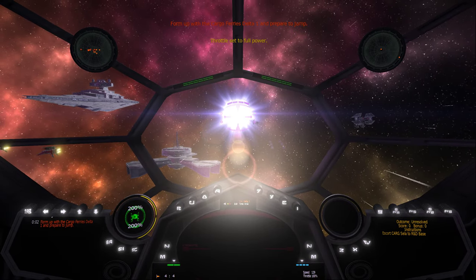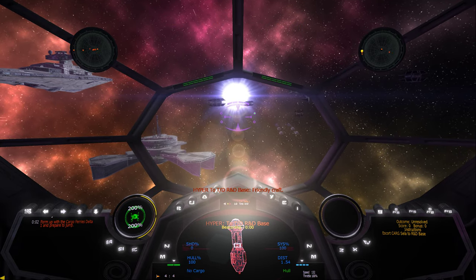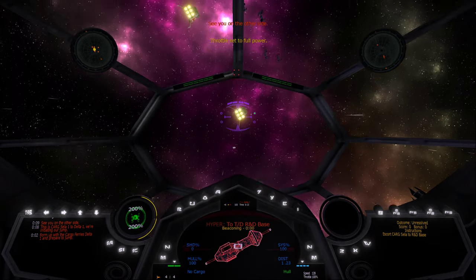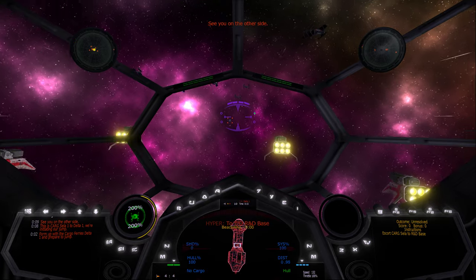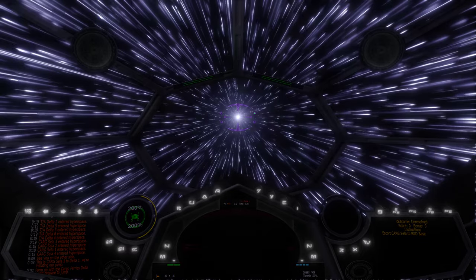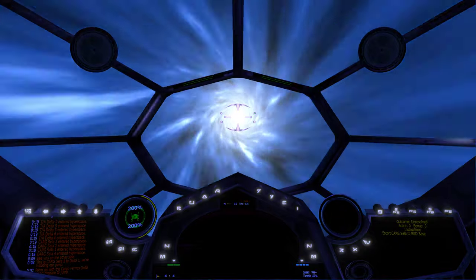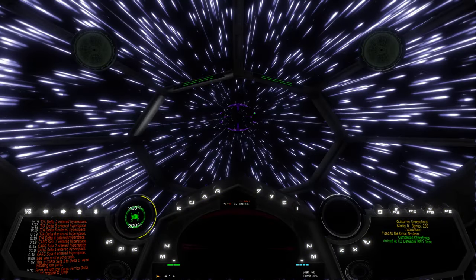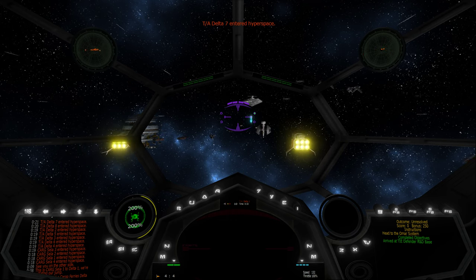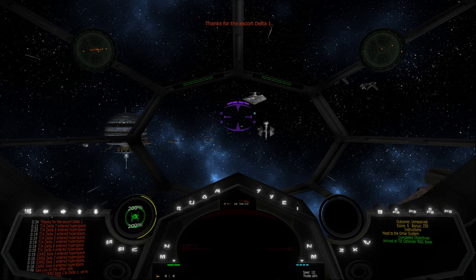Form up with the cargo ferries, Delta-1, and prepare to jump. This is cargo ferry Cello-1 to Delta-1. We're initiating our jump. See you on the other side. Thanks for the escort, Delta-1.